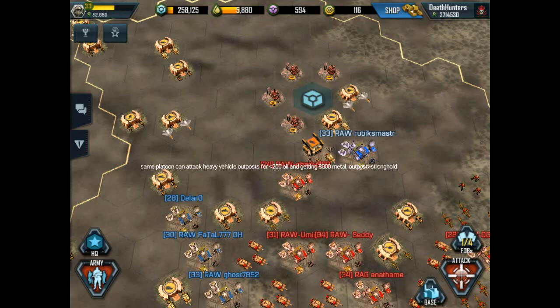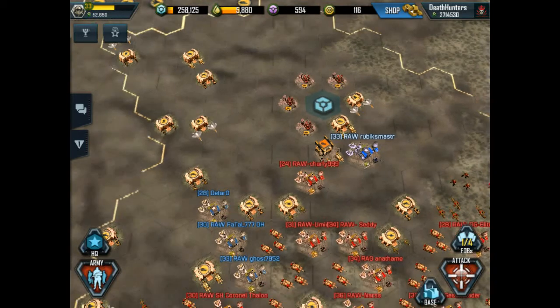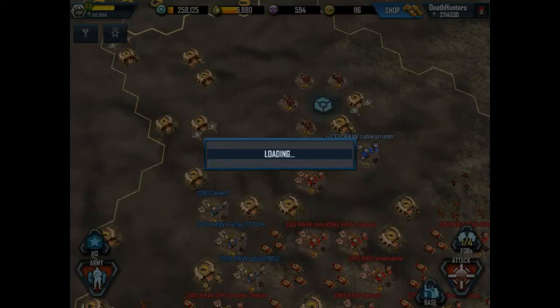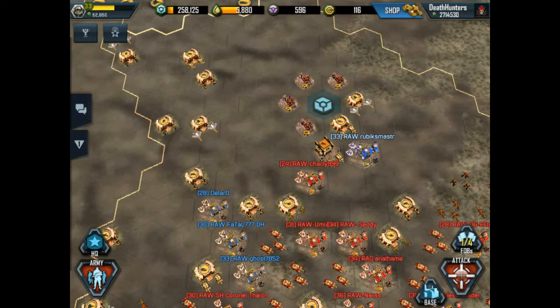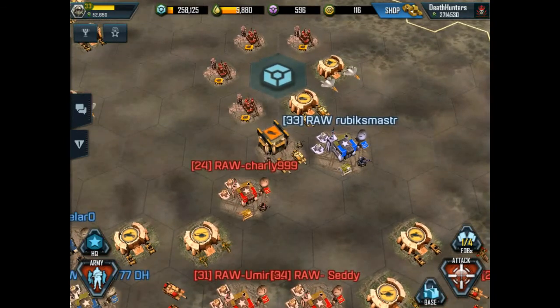But I hope y'all like this one. Let's see what the stronghold is tomorrow. Tomorrow is going to be a light vehicle stronghold. I can use some critical cards for some of my light vehicles, so I'm definitely going to try and attack these light vehicle bases. So expect to see a very tank-heavy platoon in my video tomorrow for that stronghold. Until then, y'all have a wonderful day.